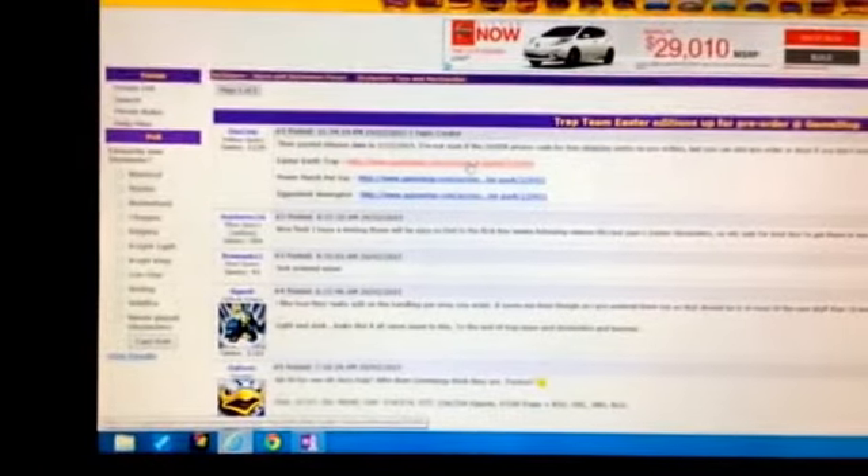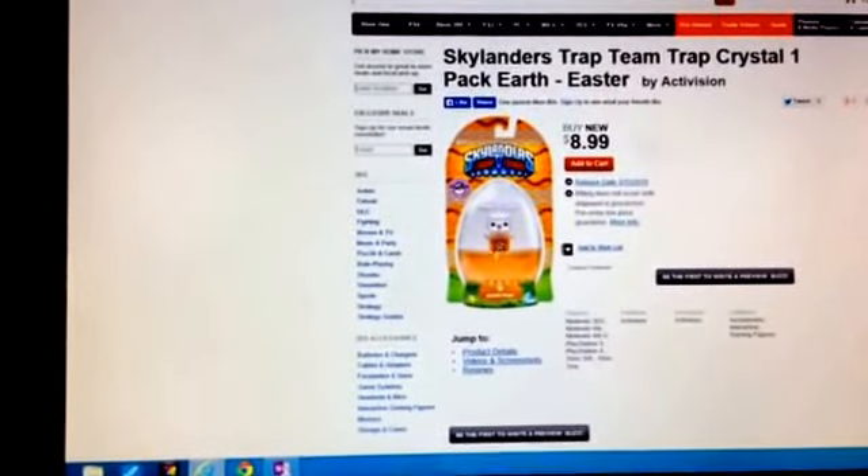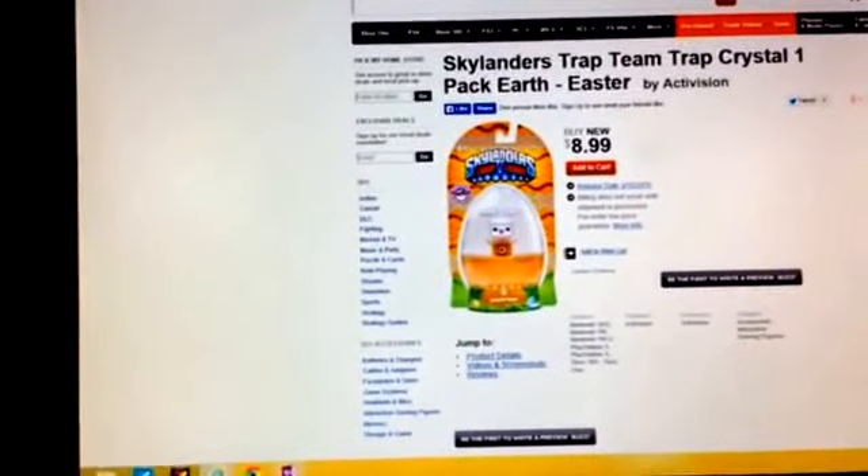The Easter assortment should be releasing on the 15th of March at GameStop. Toys R Us had their release date listed as the second, so I cannot say which is correct. We have the Easter Earth Trap — all of these are $8.99, by the way — so you can see the Easter Bunny Earth Trap right there.